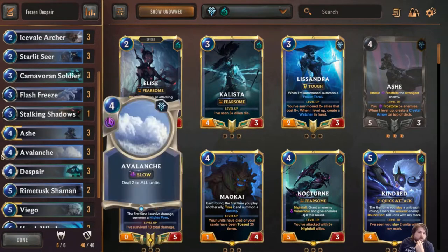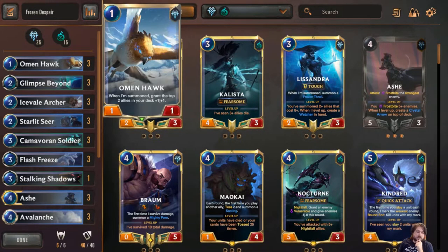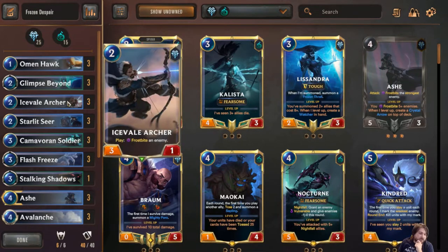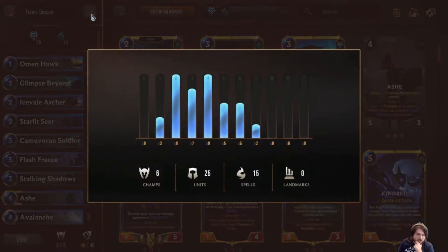There become a lot more options when you're playing this combination of regions. We're running a few Omen Hawks for some early game presence — you're never mad to have extra buffs, especially in an aggro matchup. Three Ice Veil Archers because they give us a Frostbite for all of our stuff that cares about that, and have an okay attack line for something like Viego stats.